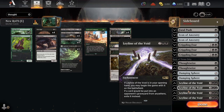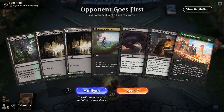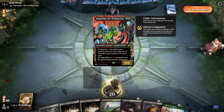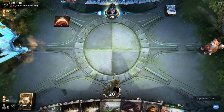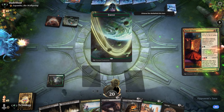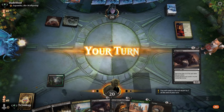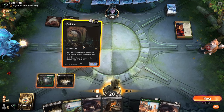First match with the rats — on the draw with all lands, but we have Collected Company. The opponent has a Gantlet — could be like Transmogrify, a little slow, but I'm willing to keep on the draw. We obviously don't want to draw any more lands. We see a mountain — could be blue-red wizards or something. Lead off with Blooming Marsh.